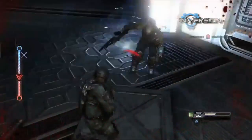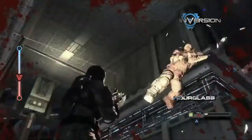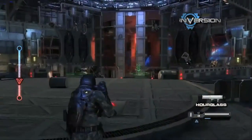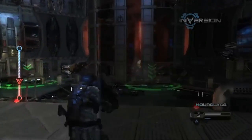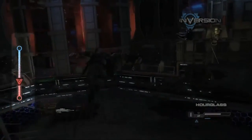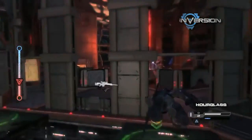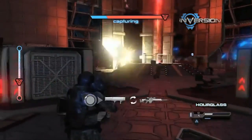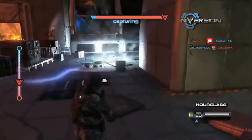Let's start this off with a bang and talk about Hourglass Mode. Hourglass Mode is Inversion's take on King of the Hill. You've got this objective — each team is going to be trying to capture it, and you're going to see a little meter on the left side of the screen. As long as you hold the control point, your meter is going to slowly start to move down. Once it gets all the way to the bottom, you will win the match. And as the match progresses, your meter starts to move a lot faster.